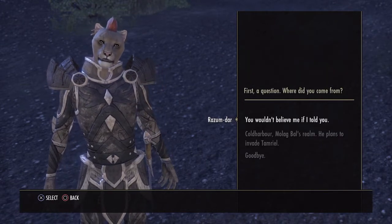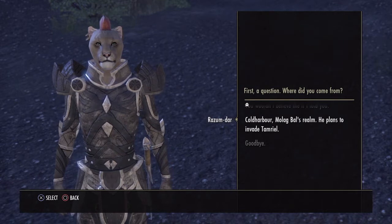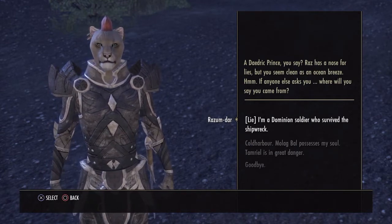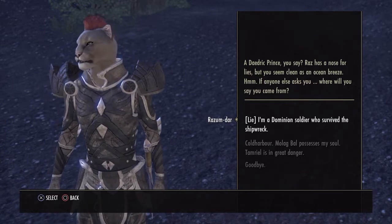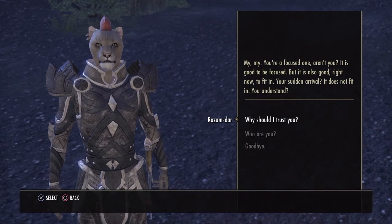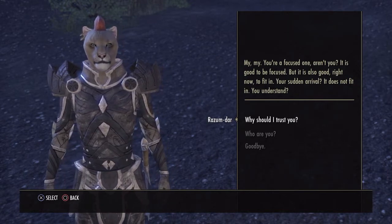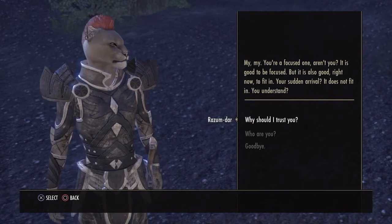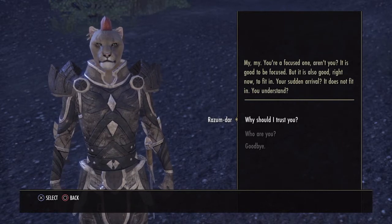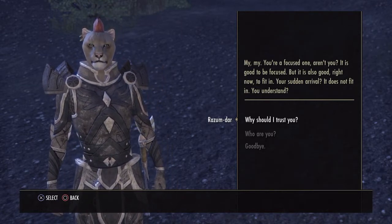Why do you need me? First, a question — where did you come from? I'll just be honest: Cold Harbor, Molag Bal's realm. He plans to invade Tamriel. Molag Bal possesses my soul, Tamriel's in great danger. Another thing I don't like is that it doesn't give you full choices. Obviously it's hard to implement a load of choices, but it says here 'why should I trust you' or 'who are you' — why can I not just get right into it? I'd rather just get straight to it sometimes.